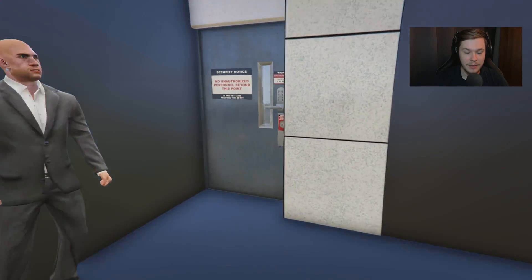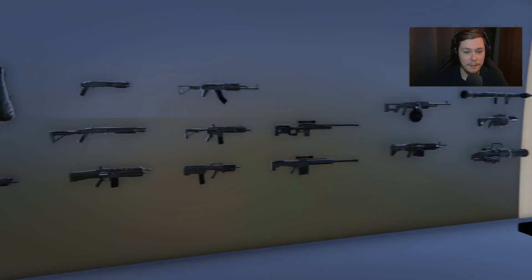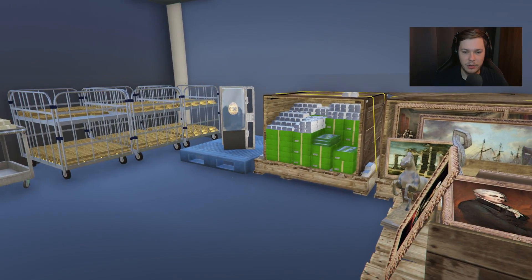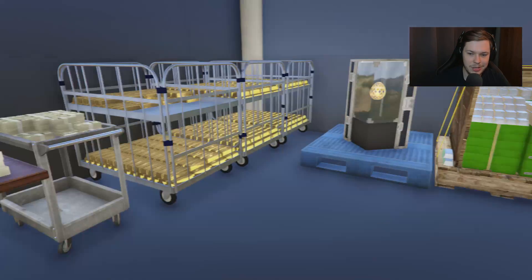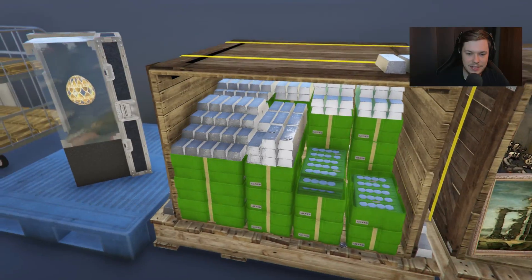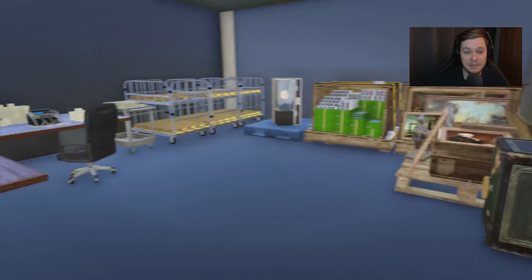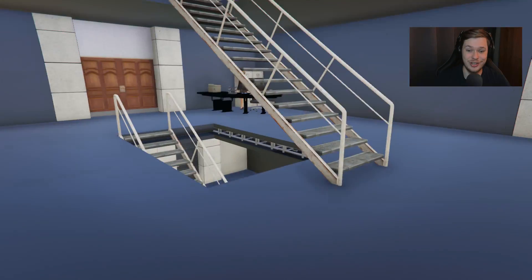Then we have a little room here — there's a safe, weapons on the wall, and a security guard watching all the cameras. It's kind of like a vault area — there's money and gold here, paintings, silver, gold bars, and straight up cash. Whoever owns this is a bloody multi-billionaire.